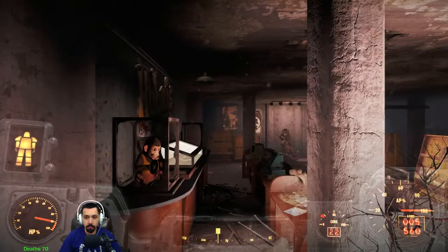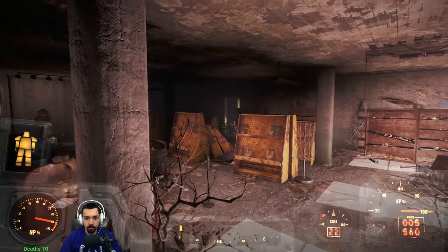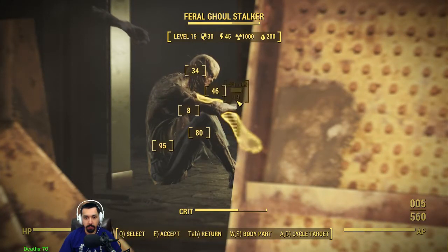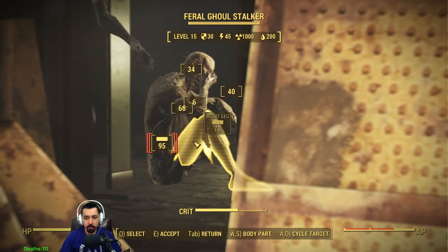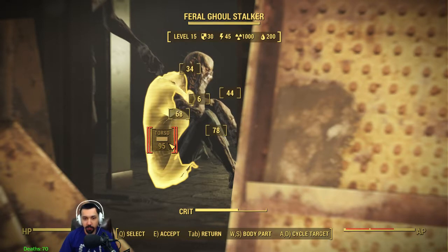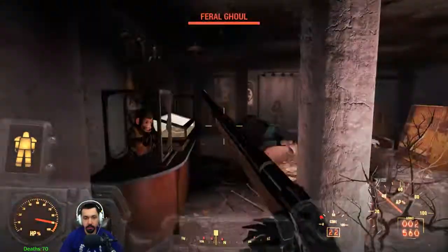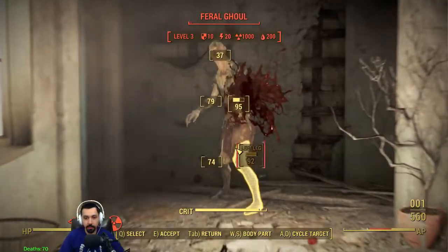Let's see what's in here - this place doesn't look very big. I hear what might be rad roaches. A ghoul stalker! Also there's another one there. Looks scary. Let's see if we can crit him. Man, AP sucks - I can only do two shots in this. That's a shame. Using a rifle up close kind of sucks, I forgot about that.